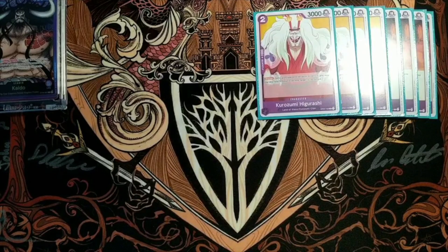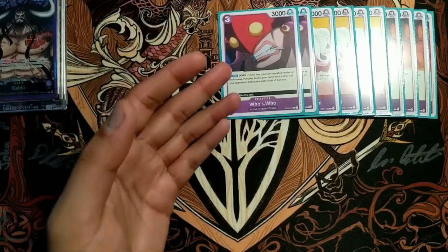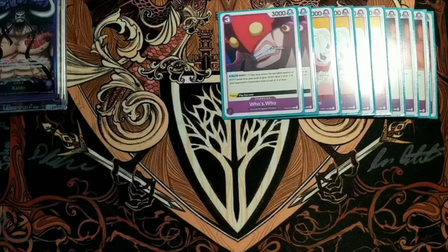Then into the three drops, I play two Who's Who. I think this card is really good. The problem with this card is Don minus one early game feels really bad in this ramp deck. But you lose to Zorro so hard if you don't have something like Who's Who to just deal with their attackers.